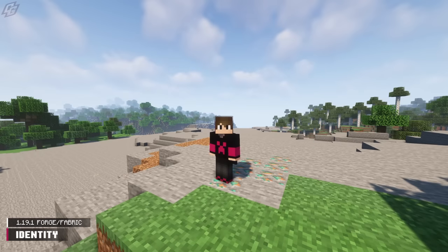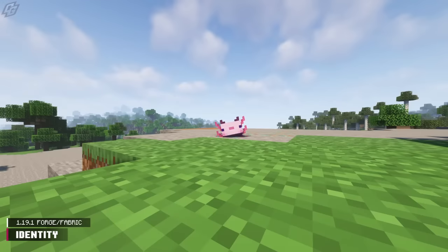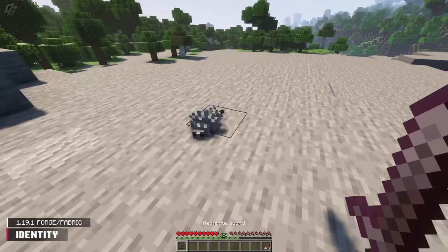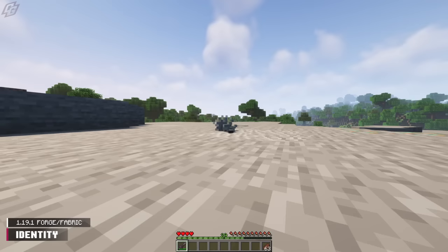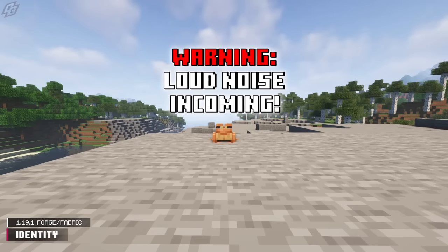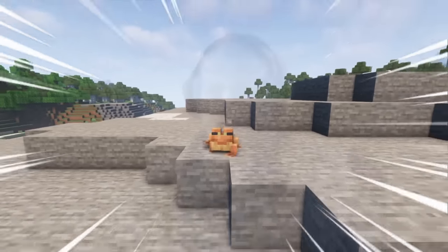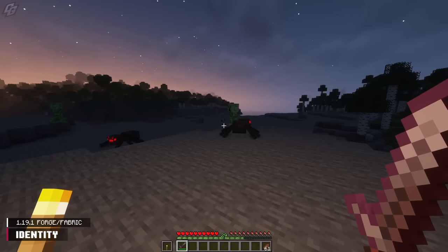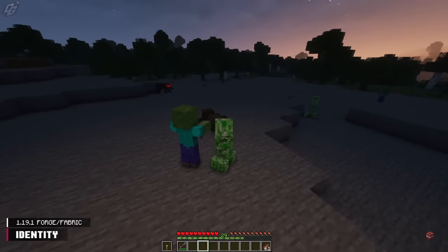Now let me introduce you to Identity. This mod is basically the result of the Origins mod and the Morph mod having a baby. You can disguise yourself and gain the attributes of the mobs you previously slain. The Frog Morph is my favorite — just look at those little feetsies go. Disguising as certain mobs will help you blend in and avoid a fight. Some mobs have an ability which you can trigger by pressing R.